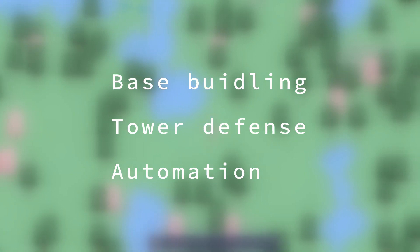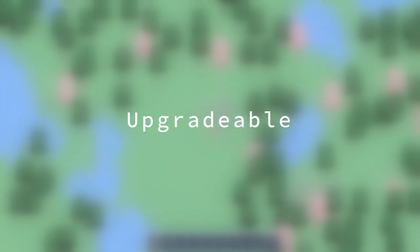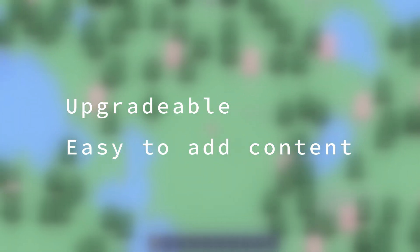The problem is right now there's no base building, no tower defense, and no automation, so there can be no trailer. This month we're going to change that. We're going to be programming a building system that's easily upgradable, easy to add additional tiles to, and integrates with our existing terrain code. I also want to tackle some basic resource gathering so that game loop can feel a bit closer to what we want in the alpha version.